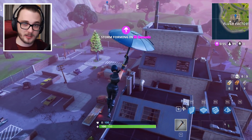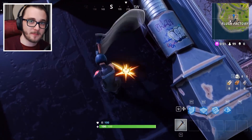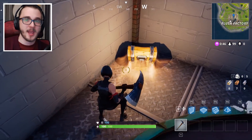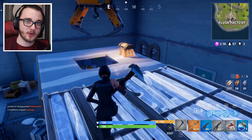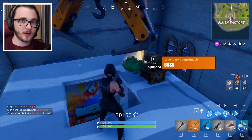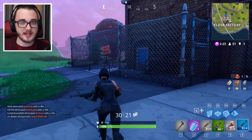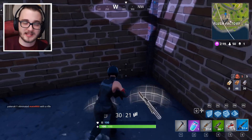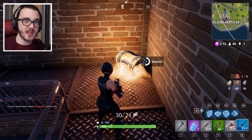Now for the more common chest locations that a lot of people already know about. One is located right next to the conveyor belt in one of the main buildings — just drop on top of the roof, mine your way down, and you'll find chest number seven. Following the conveyor belt to the left, on top of what looks like a little testing facility for one of the toilets, you'll find chest number eight. Chest number nine is in a little tower that's separated from the main building by a catwalk.